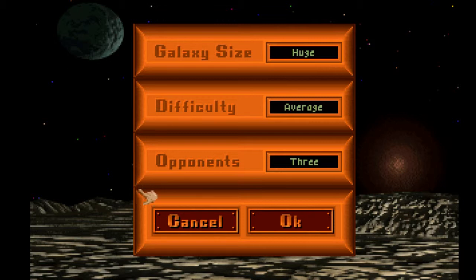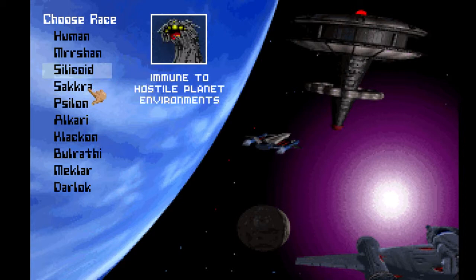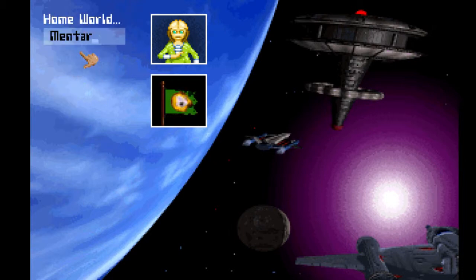I've never engaged in any diplomacy, I've never seen anybody else play it. I'm going to go on galaxy size medium with four opponents. Difficulty average — hopefully it's not like Faster Than Light average, which is really really hard. I'm going to go with the Cylons, green, because that's my favorite color. I generally like high research races.